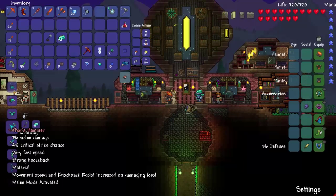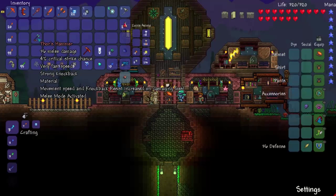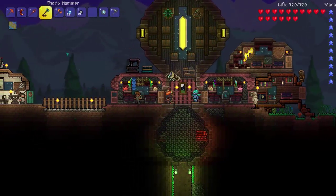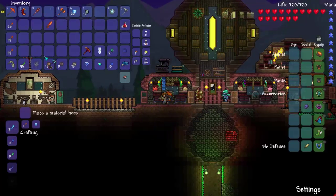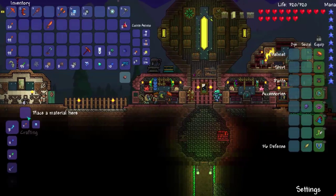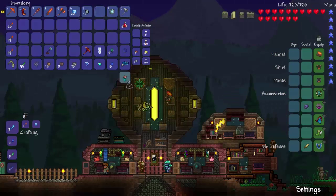I'll switch it with the obsidian saber for now. Pretty cool. However, this is a material, so what does that even mean? We can turn it into the ranged version. I don't need a chain knife — I thought this was a modded weapon, but it's not at all. So that can go away.